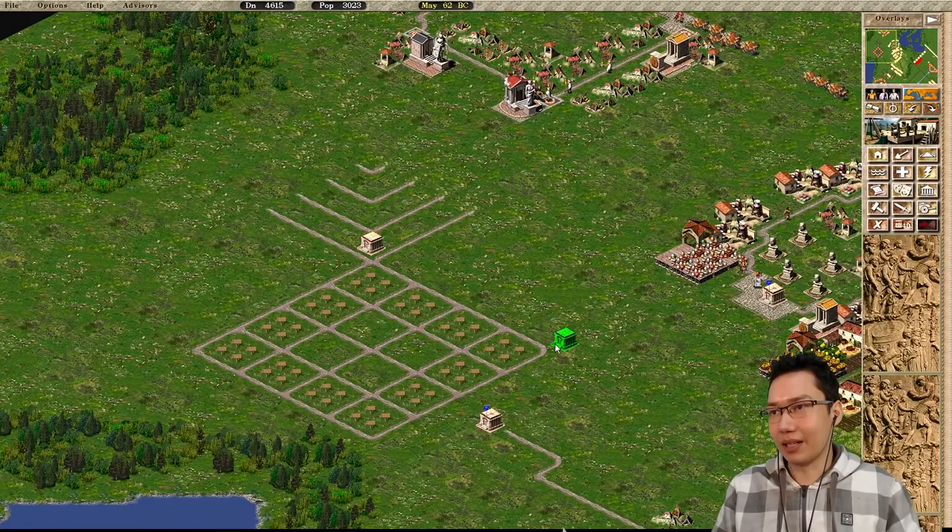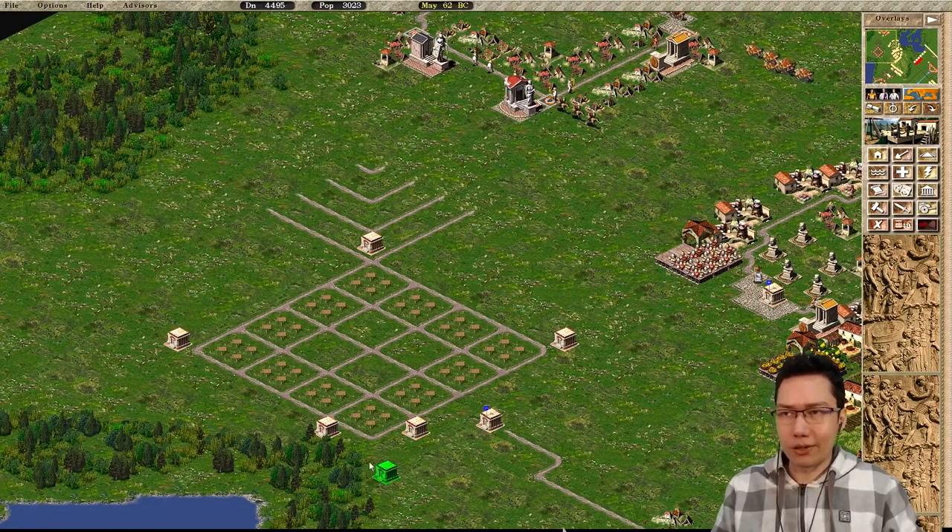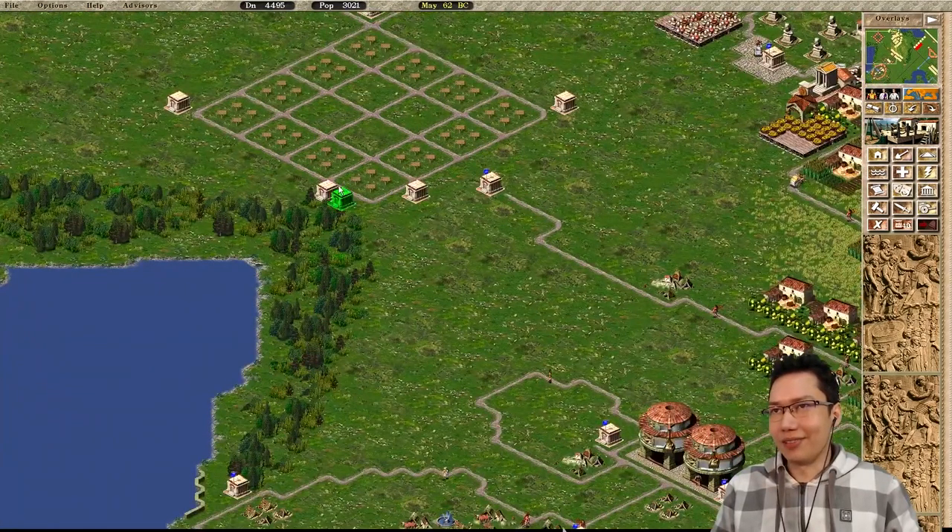I think it should be okay to have them like this. Let's just make sure we have lots of engineers' posts. I'm trying to be efficient with my building placement, but I also want to be symmetrical, which is always difficult. I'm going to have a building here, building there, and that's going to be like that. That should be pretty secure - hopefully.